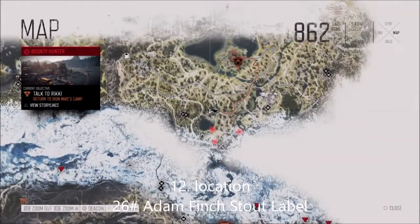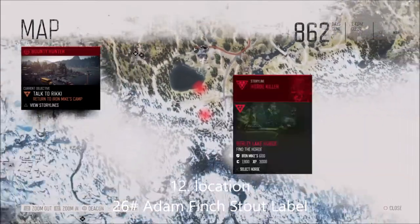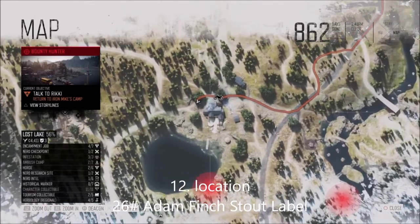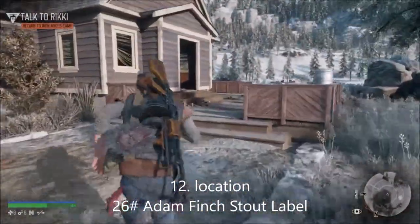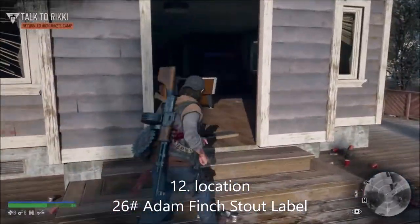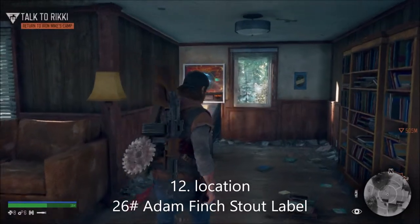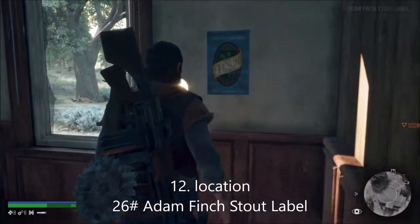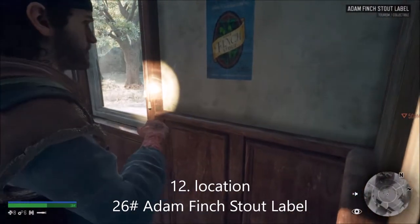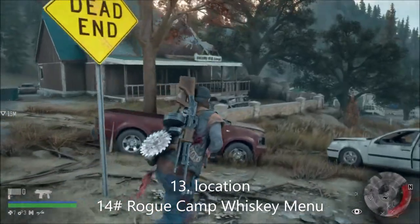This is number 26 on the list - it's called the Adams Finch Stout label. This is at the bottom of Lost Lake near the infestation site and Nero site - it's the big house. Come in through the side entrance, go to the pool area, then head to the pinball machine, and it's just here on the wall.